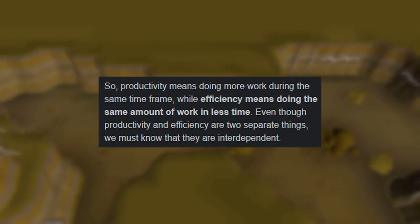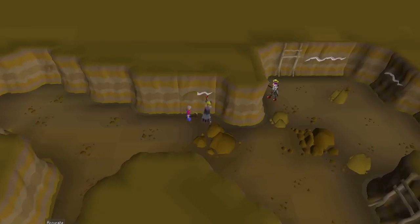As time has moved forward, the game has been figured out, so to speak, and a couple of different forms of max efficiency have emerged, like tick manipulation — formerly considered a glitch, but more on that later.